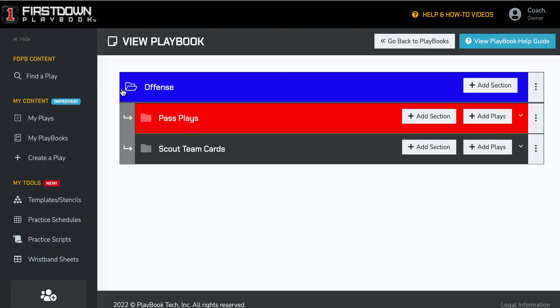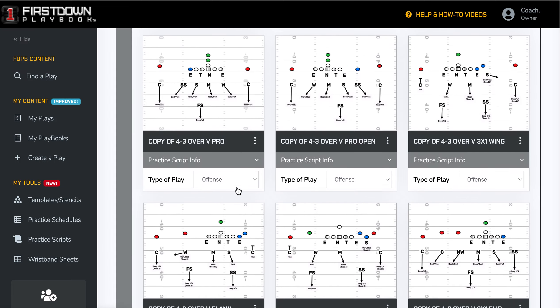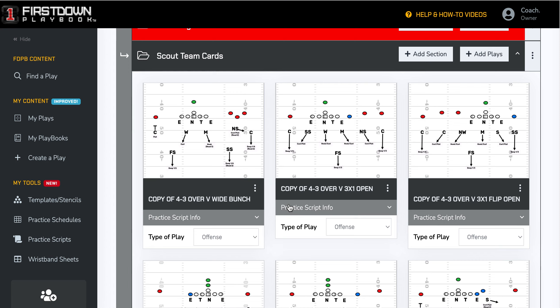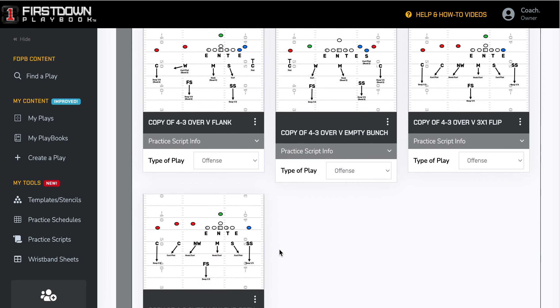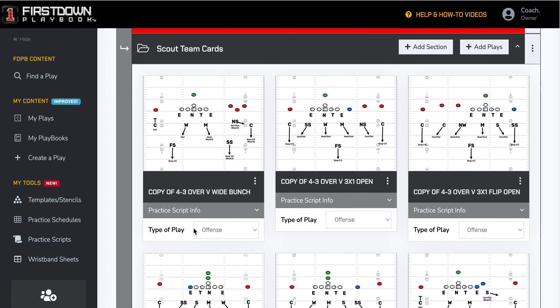You can see we've got an offensive section right here and now we've got scout team cards. If we click on that and open up our scout team cards, we've gone ahead and put in cards as if we were the scout team defense. If you're an offensive coach, you're trying to get ready with your script, but you're also trying to get your scout team ready — your GAs or whoever runs your scout team. You'll notice at the bottom now, all of these plays, there's room to put information.